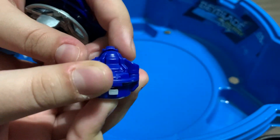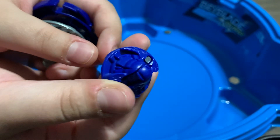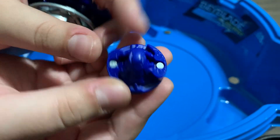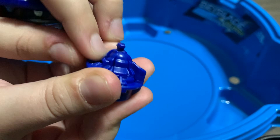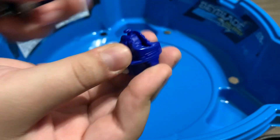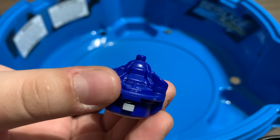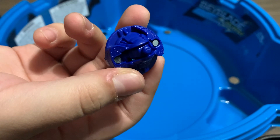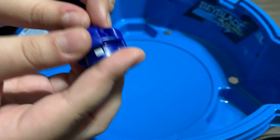So we have defense mode — here's the symbol for it. Pull up, next is attack mode — it's like a rectangle shape. Pull up, switch, and finally stamina mode — it has a little point/dot in the middle which helps with stamina.